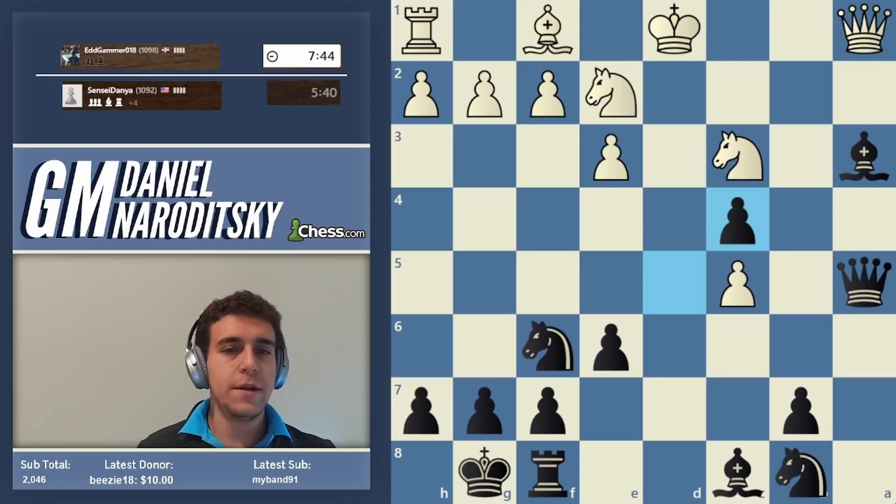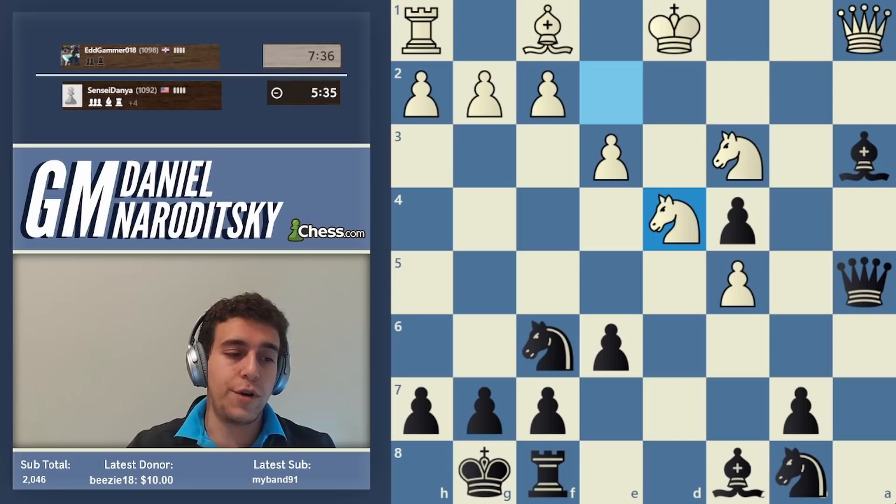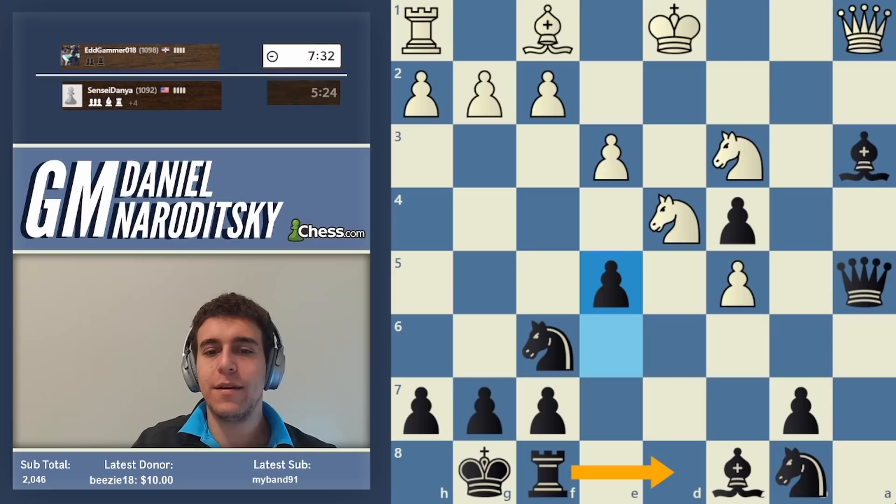The main pathway of attack is the file or diagonal that leads to your opponent's king — you cannot attack without open files. Knight d4 is a great move by white, trying to close down the d-file. Our initial instinct: can we kick this knight? Yes — we go e5.